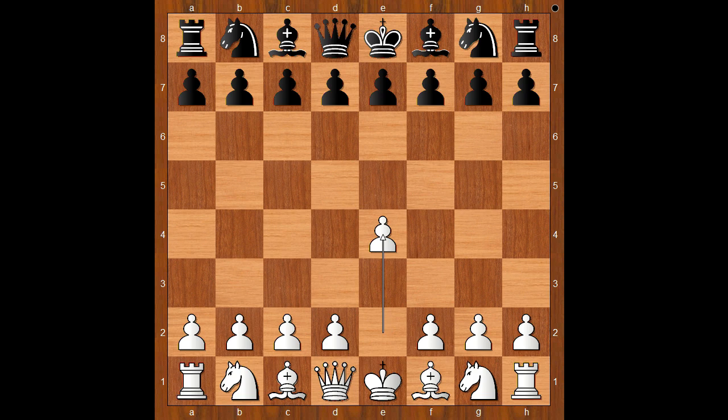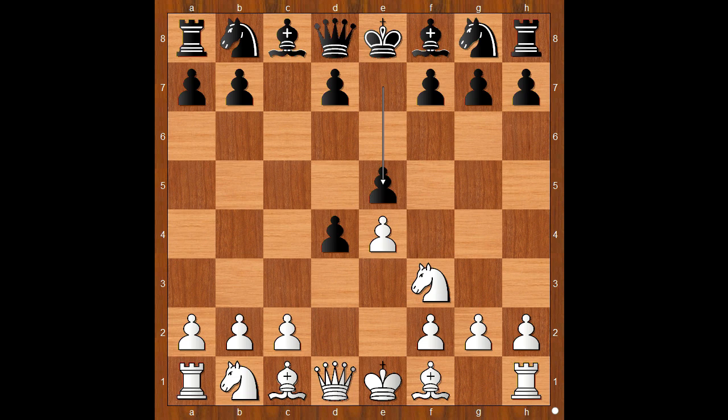Welling had the white pieces and he started with e4. Brinkhorst played c5 — the Sicilian Defense. d4, c takes on d4. White to move: knight to f3, attacking the pawn and allowing black to defend the pawn. And this is what was played: e5.